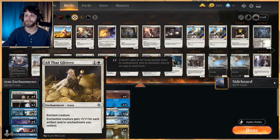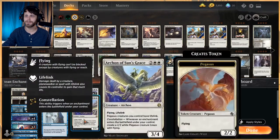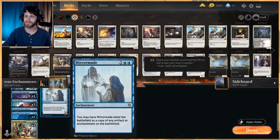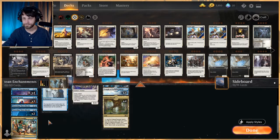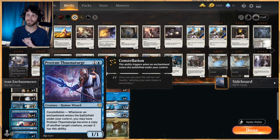The deck is built around a lot of little enchantments — things like All That Glitters, Sentinel's Mark, Starlit Mantle, Mirror Made to hopefully boost things up, Banishing Light, and most importantly Staggering Insights so we can not only gain some life but draw some cards as well.